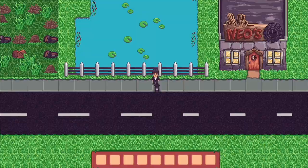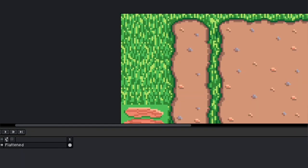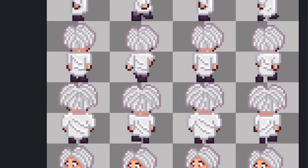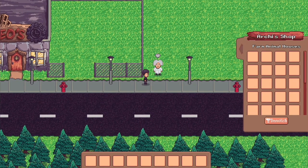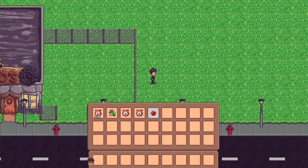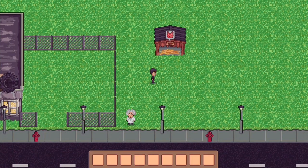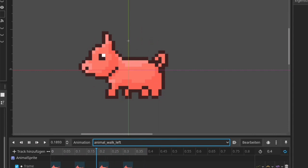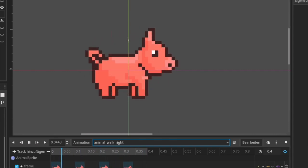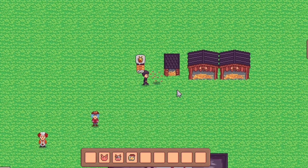Figuring out the node system was a challenge, but seeing my sprites come alive on screen was incredibly rewarding. Let's be honest, learning a new skill comes with its fair share of bumps in the road. There were moments when getting the player character to move smoothly around the farm felt like an impossible task, and implementing a save system took days of debugging. But the moments after I finally make it work are pure gold.